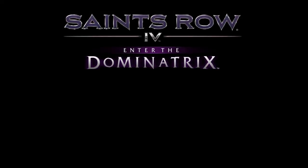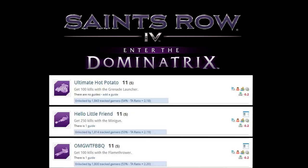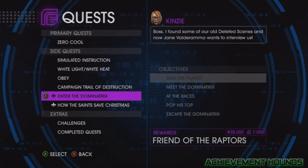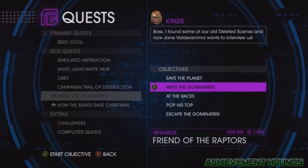Hey, what's up guys, it's duko9to here and I'm showing you how to get the 'Ultimate Hot Potato Hello Little Friend and Oh My God What the F Barbecue' achievement in Saints Row 4: Enter the Dominatrix DLC. That title is way too long. Anyway, load up the second part of the Enter the Dominatrix DLC.